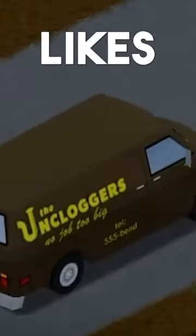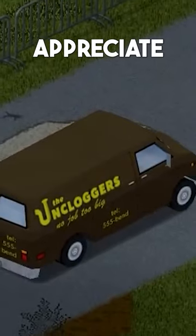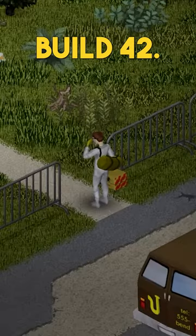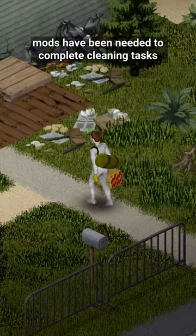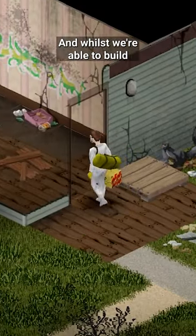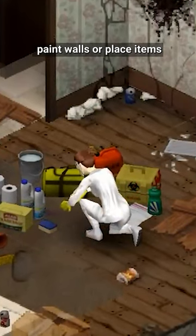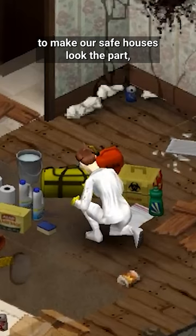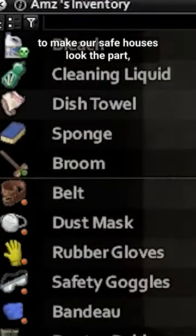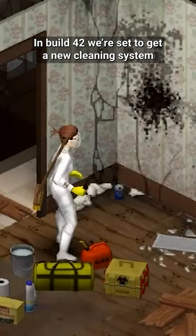If you're the type of person who likes to make their safe house a home in Project Zomboid, you're going to appreciate this feature coming in Build 42. Up until now, mods have been needed to complete cleaning tasks around your safe house, and whilst we're able to build or acquire things like furniture, paint walls, or place items to make our safe houses look the part, we've never been able to clean up dirt or scrub away grime.